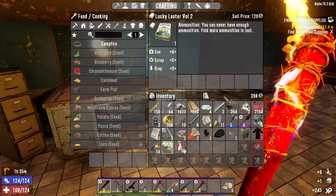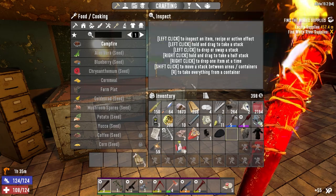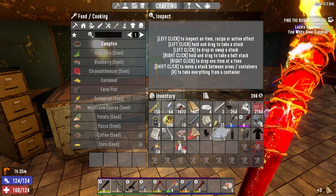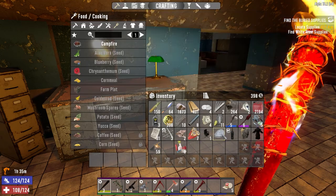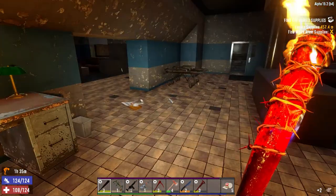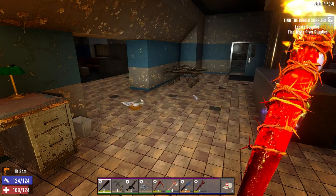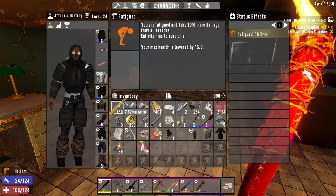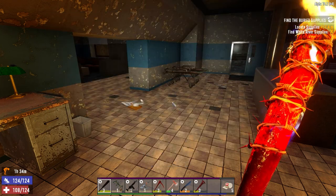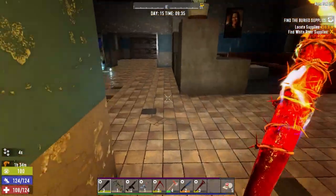Okay, lucky looter — what do we got here? Find more ammunition to loot — use that. Go ahead and scrap this. Just take this off, scrap it. Anything that needs a black dye? Might as well put it on the jacket. Look cool as hell. Let's go.